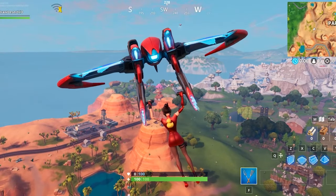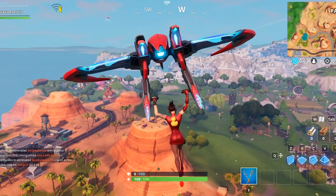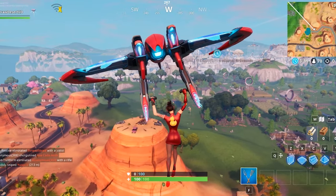Hello everybody and welcome back to another video. Today we're going to be looking at another Fortnite location. This one is accessible with the Demi outfit on — a sundial in the desert.